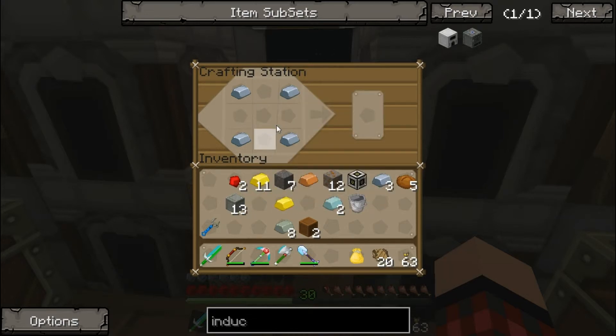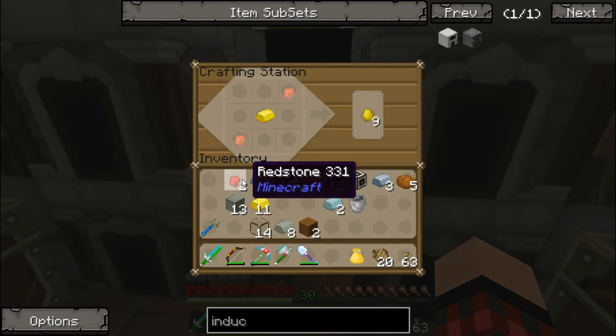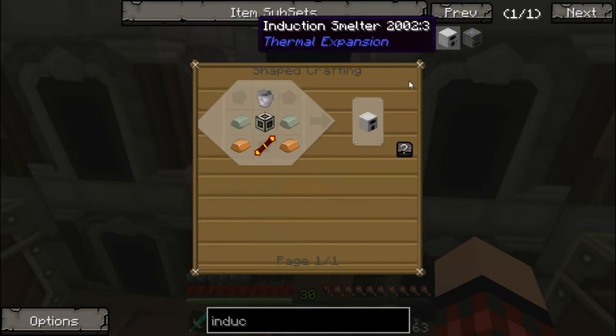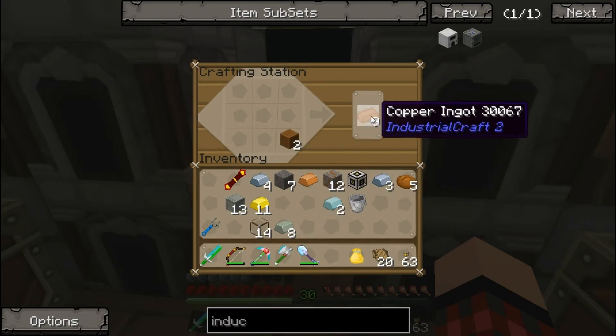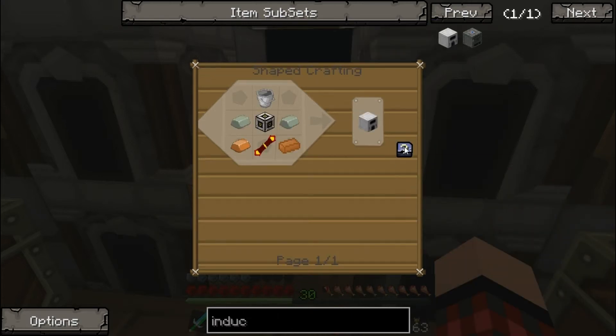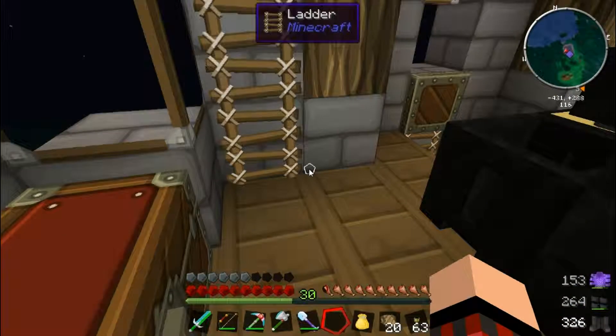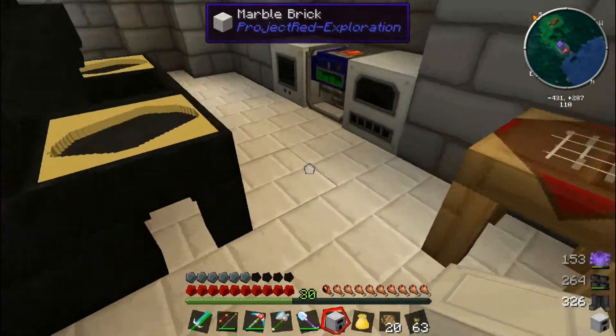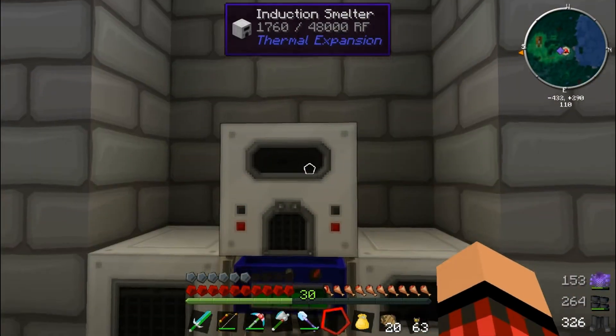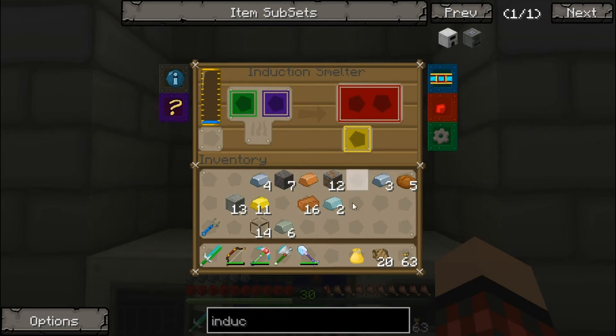My glass just disappeared — that's not good — oh there it is. Let's make one of these on my own. We need more copper — there we go. Induction smelter — fantastic! We've got this bad boy now. We can make hardened glass, better tanks and stuff. Let's place it — it's getting powered! It's getting powered!